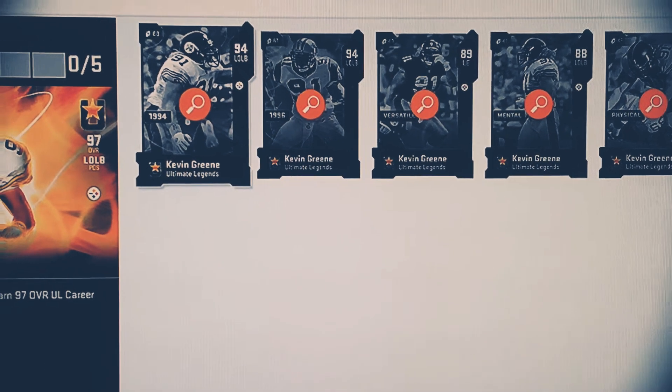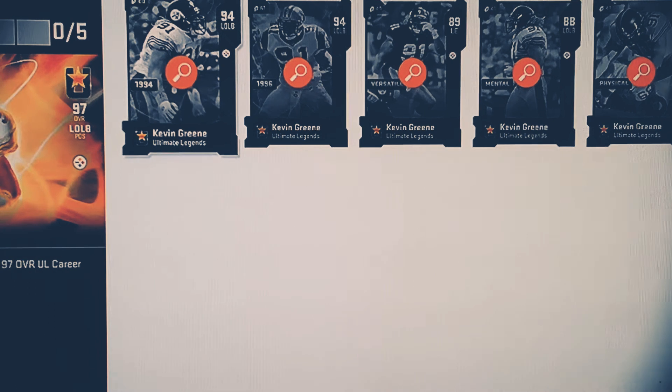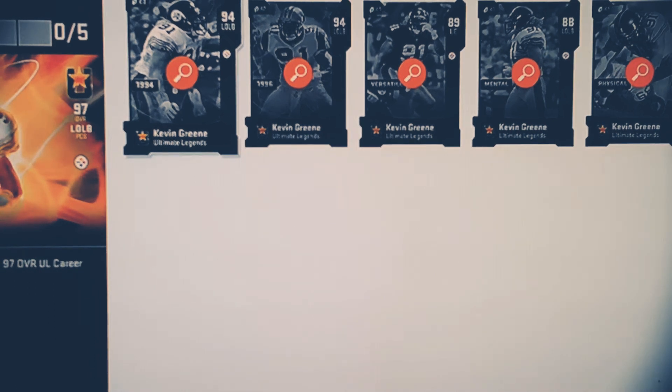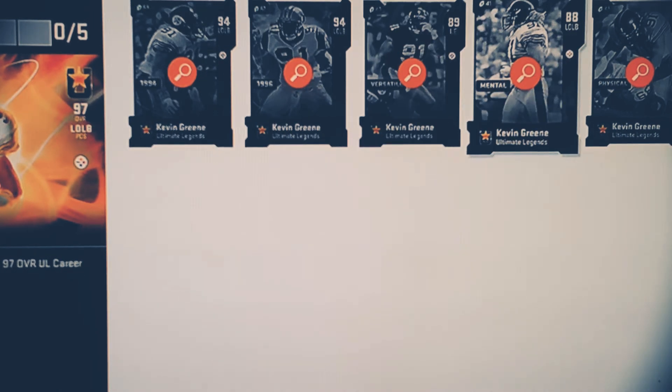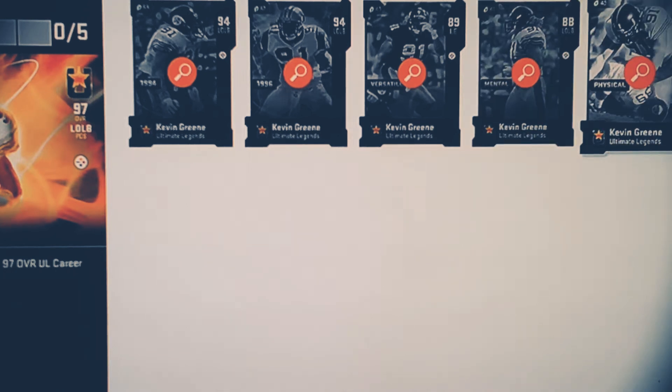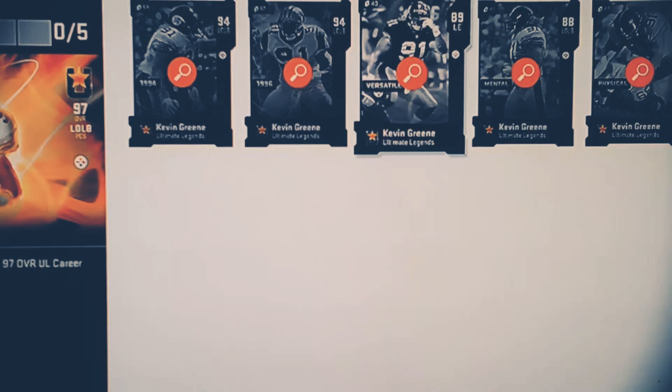This is the set right here to get him. You've got a 94, two 94s, an 89 and 88, as well as an 87 overall. The outer position is the left end. He played for a few teams too, and this is what you need to actually power the card up.